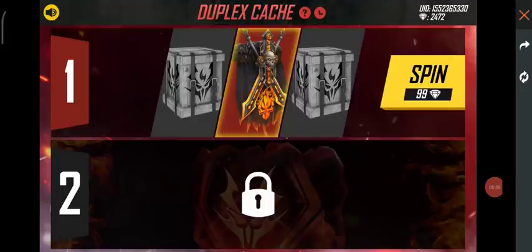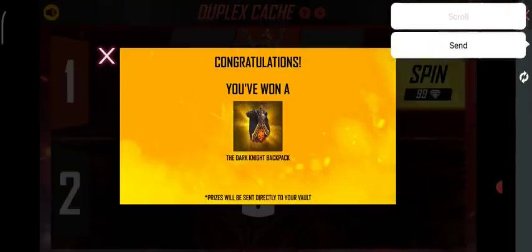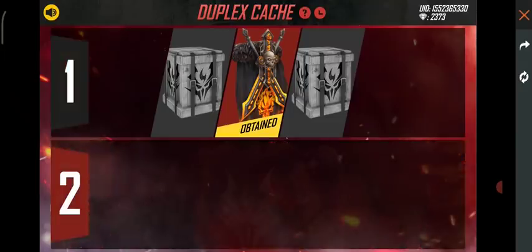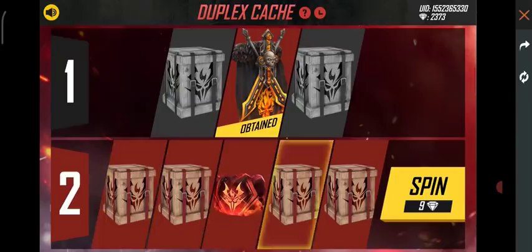Here we have got this backpack skin, as you can see. The backpack is showing how it looks. Now here we have a second star started, and here we have a different spin of nine diamonds. And here we have five crates with the glow wall skin option.